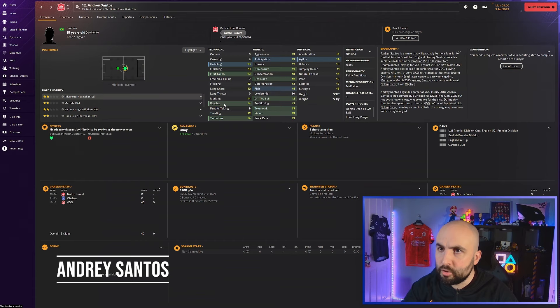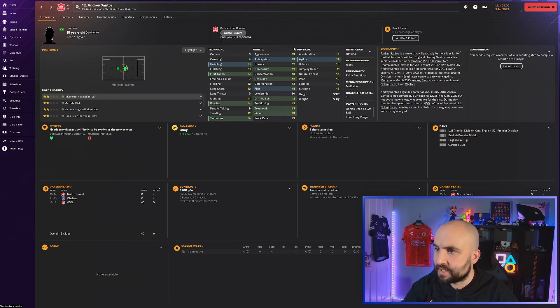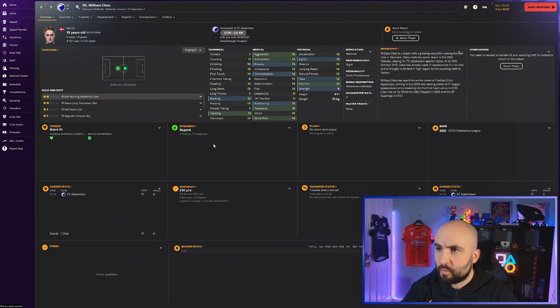Andre Santos is at Nottingham Forest - 27 to 33 million, on loan from Chelsea. When you look at those mentals, physicals, and technicals you can already see he's going to be a great player. He's Brazilian, already has a Brazil cap. Comes deep to get the ball, tries long-range passes - there's some room for development. If you're at Chelsea, hold on to him.